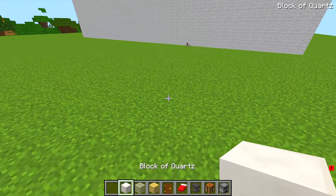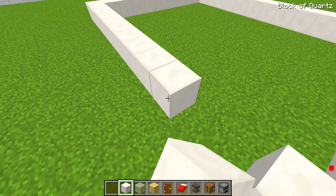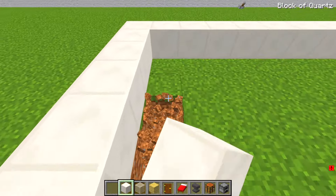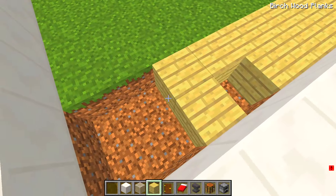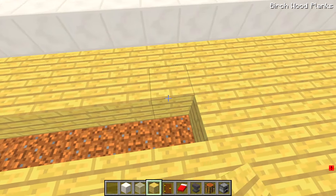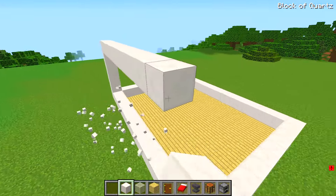I should probably get started with a frame. Something like... hmm... like this! Yeah, this is a good start. That should be big enough. Now to lay down the floor of the house. I'm going to be using birchwood. Almost done. There. Alright, it's wall building time. This is how I like to make them.